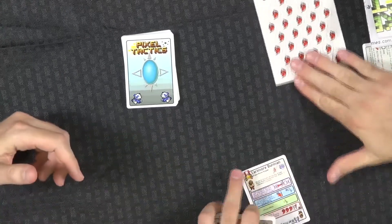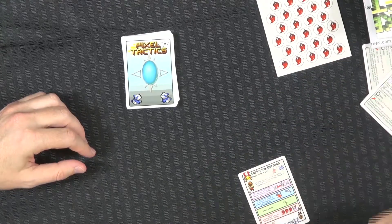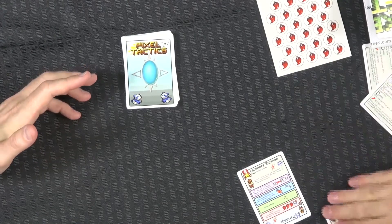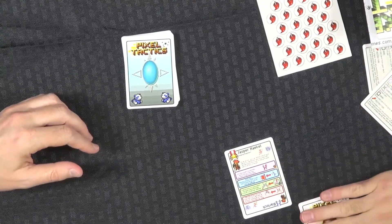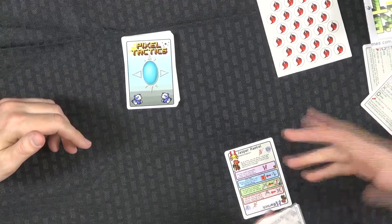You choose a leader at the beginning and that gives a global power that affects your entire unit. So when I use this leader, all of my heroes can use their special attack abilities at any time during the round, regardless of where they're placed. But if I put this guy as my leader, he lets me sacrifice my own guys to destroy opponents' characters. So you get a totally different play style out of that.